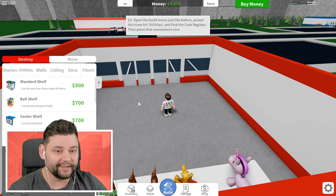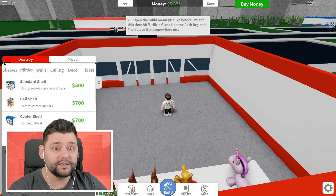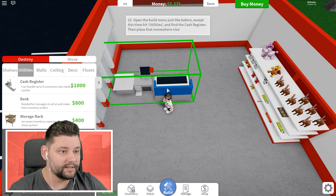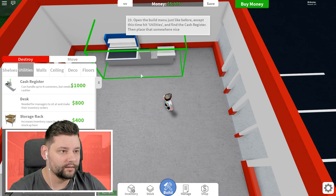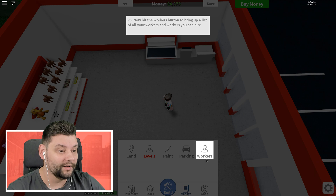Open the build menu again. Go to utilities which is here. Get a cash register — which costs a thousand. Oh my goodness, this is huge. We can rotate it. Let's place it there in the corner. But we still need a cashier to man this cash register. Okay, we get to hire people — workers!